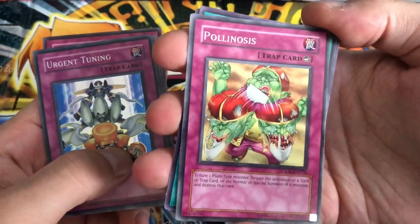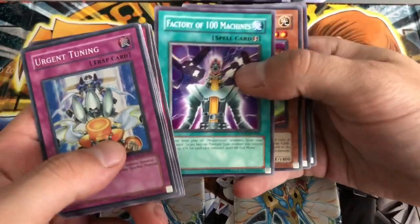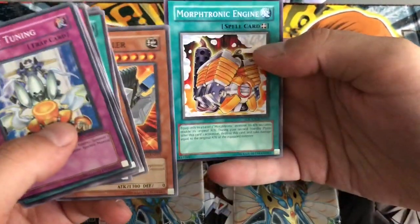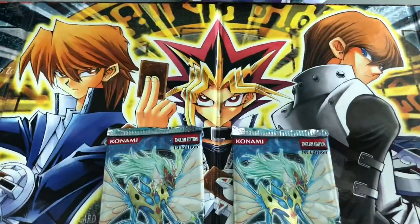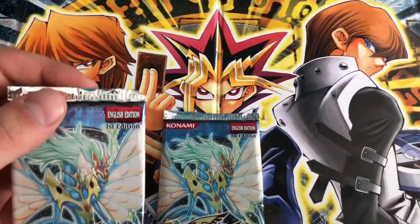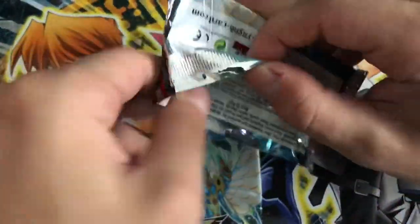Polynosis - hilarious artwork. Factory of 100 Machines. Jade Knight. Gadget Hauler. And Morphtronic Engine. So we were able to get our first holo there. Hopefully we can get something better than a Super Rare - a nice pull would be an Ultra, or an Ultimate, even a Ghost Rare.